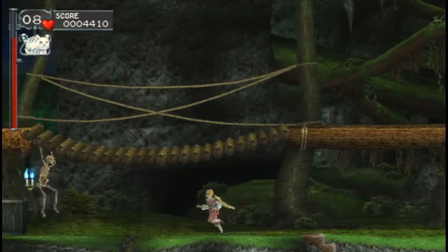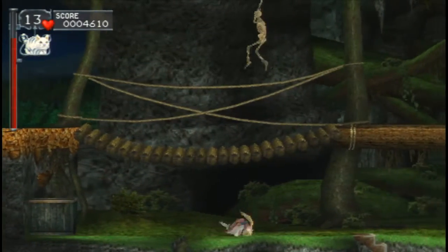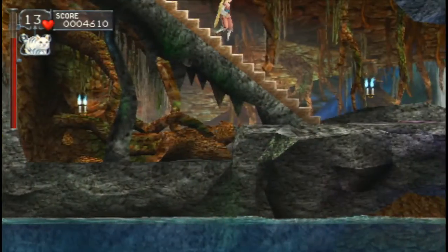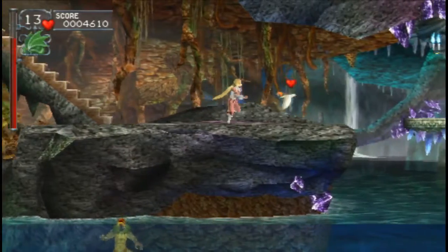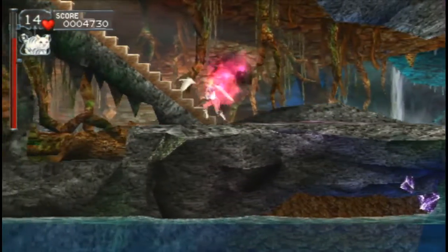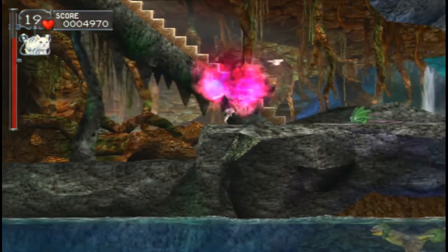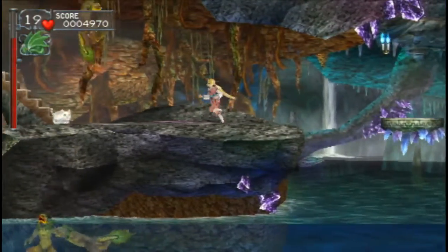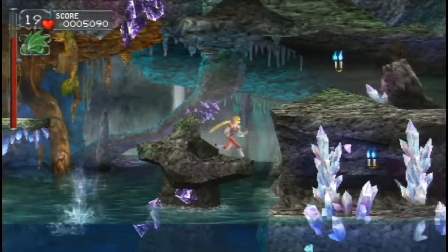Was there something interesting in this candle over here? Let's go check. I guess there was either a big heart or a cat. If you open a candle that has a sub-weapon you've already collected, it will give you a big heart instead. And there's actually some strategy to that in Castlevania: Symphony of the Night, if you play as Maria — because Maria can carry two sub-weapons in that game, and you can swap between them with a button.